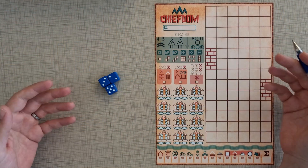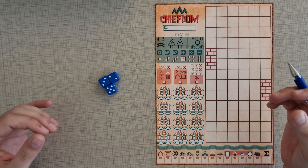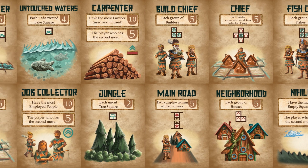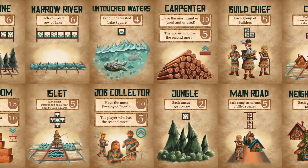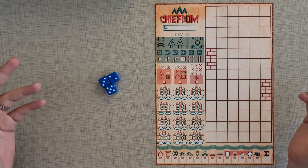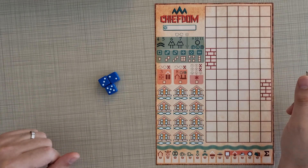Before we start, I'd like to mention that there will be 18 advanced scoring cards to choose from at the beginning of each game. These will be available to all backers once we make the final touches to the graphic design. Alright, let's start.